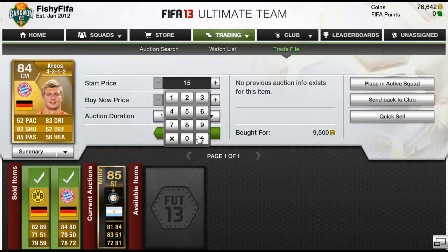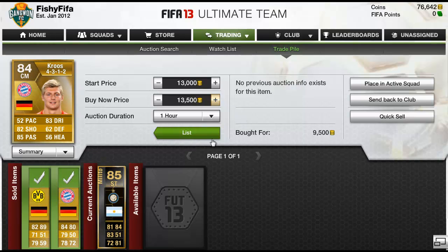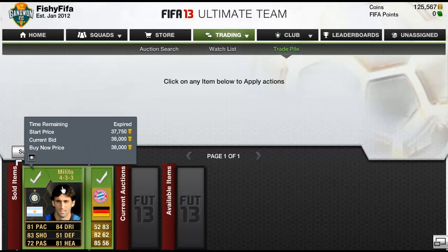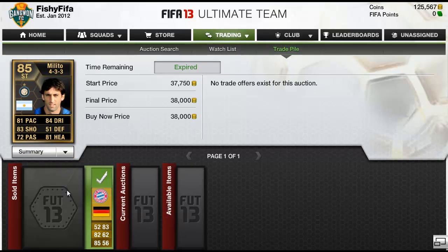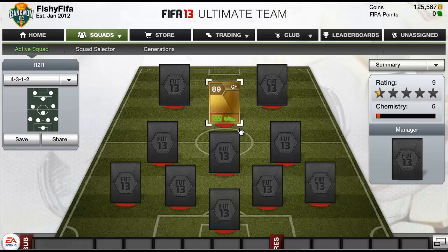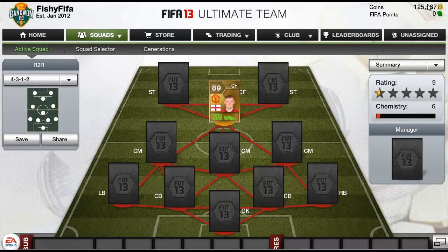The overall profit was £125,000 minus £87,000, which equals £38,000 coins profit — and I've got a Tony Cruz in there as well. Thank you all for watching. If you enjoyed please leave a like, and please leave suggestions for players to build a hybrid squad around — three players would be absolutely fantastic. Thanks for watching, I'll see you all next time. Bye.